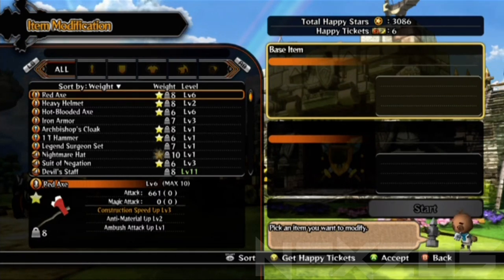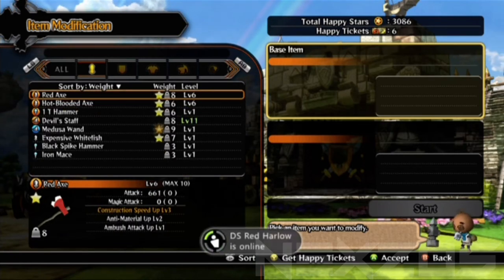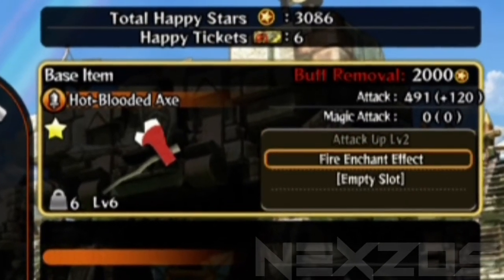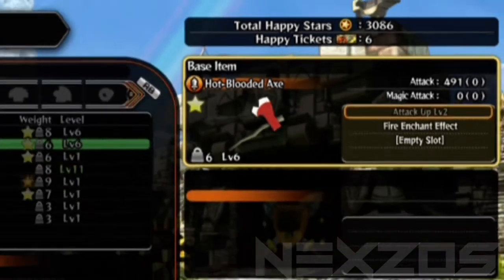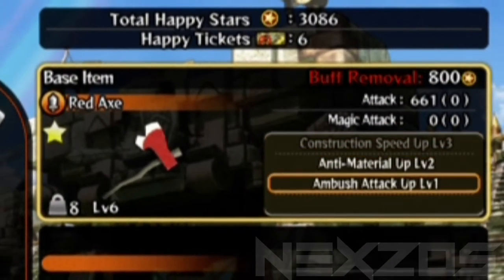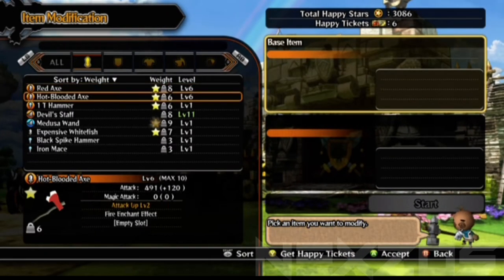First of all, let's take a look at my items. I use dual axes, each with a different set of buffs to maximise my gaming experience. On the right axe, I have a fire enchantment and attack level up to 2, which adds a plus 120 to my axe. However, on the left axe, I have ambush attack, anti-material up, and construction speed, which help me build powers and generally help out when I'm fighting other players online.